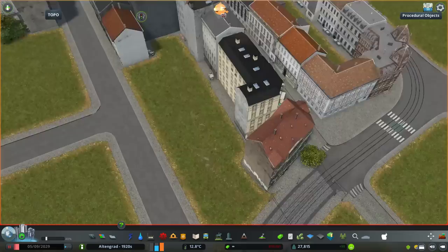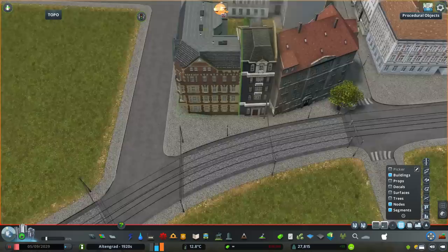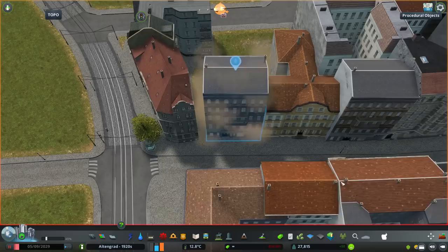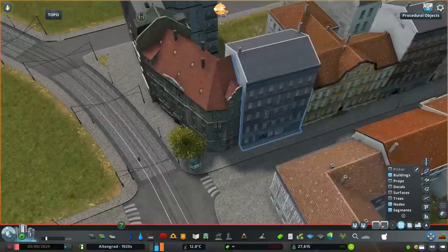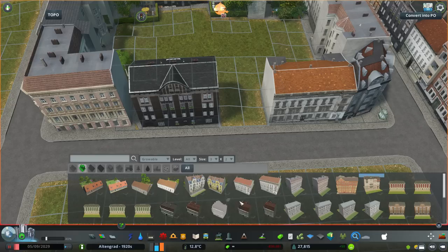The trams will definitely be extended all around the city. I was doing some reading about the trams in Prague, and it's kind of surprising that there were quite a lot more lines and tracks all around the city — like every second street had its own tram tracks. Altengrad is probably going to be very similar, having tracks everywhere.